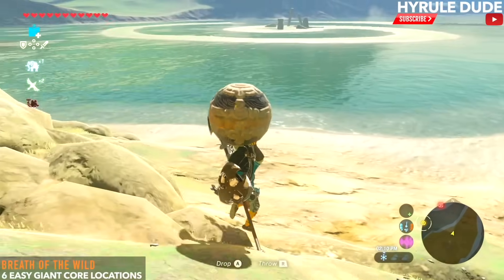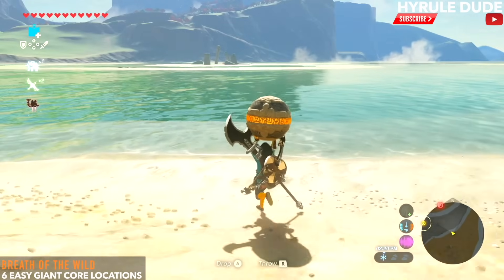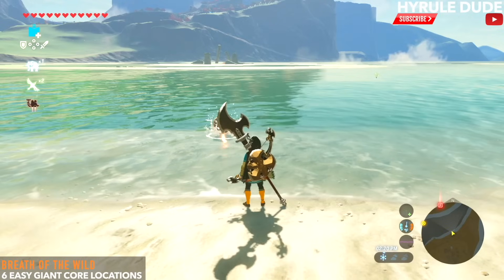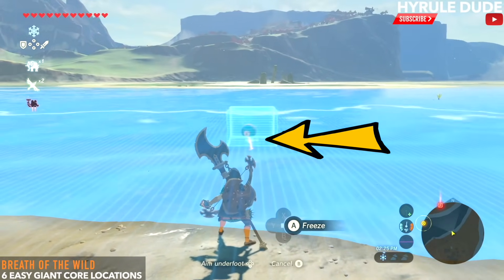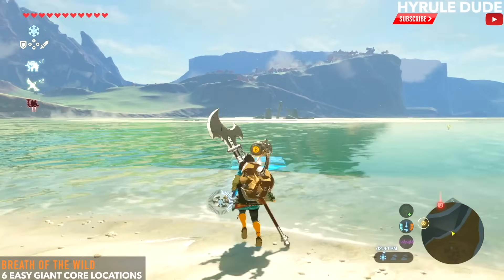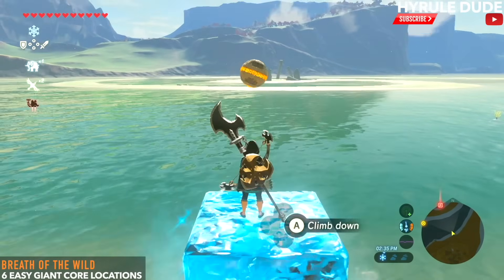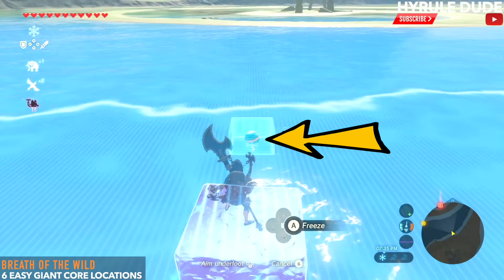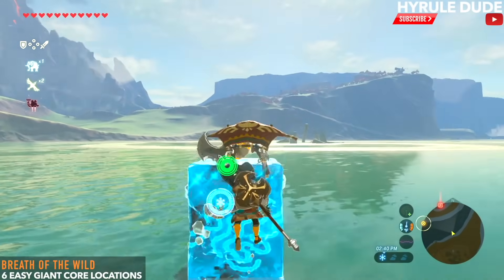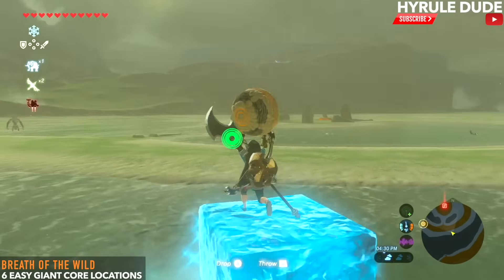The game wants you to go around the entire spiral, but there's a ton of enemies so let's take a shortcut using cryonis and go over the water. If you line up the little snowflake with the cryonis on the object you're trying to lift, centered right on the snowflake, the object will always lay perfect on top of the cube and won't drop back into the water.